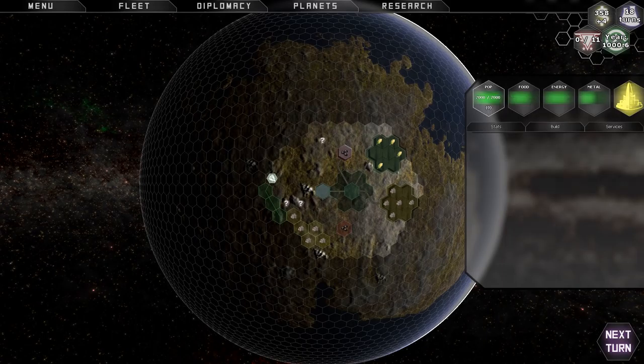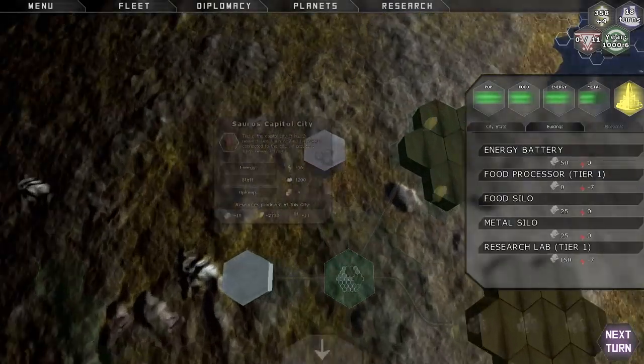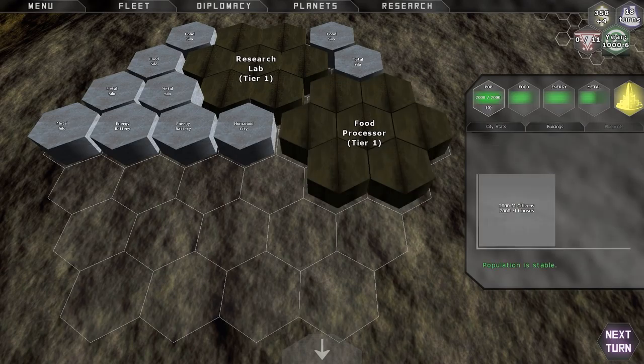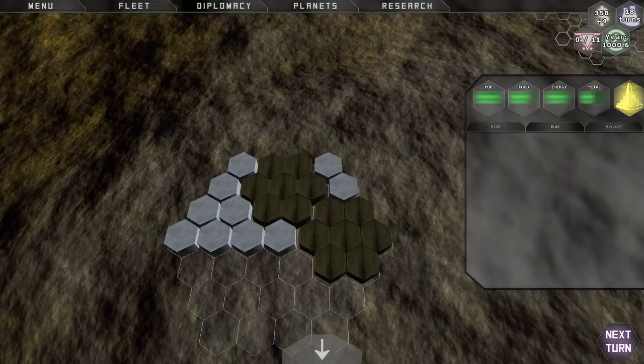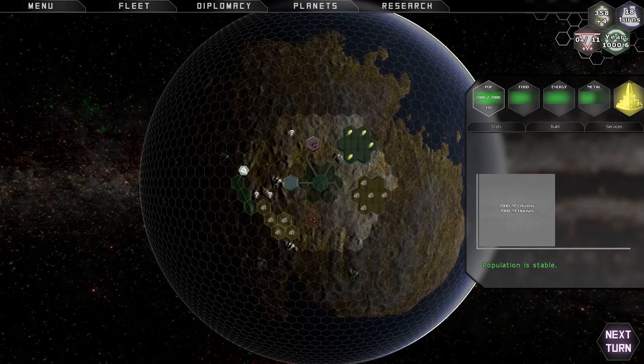First thing I'm going to look at here is population. Right now in the city on this planet, I have 2,000 citizens and I've got 2,000 houses — I'm at max capacity. Later on, if I want to, I can build more housing in the city once I research how to do that, which means my population can grow. If my population grows, I can build more farms and more ore refineries, properly staff them, and increase the collection of resources.